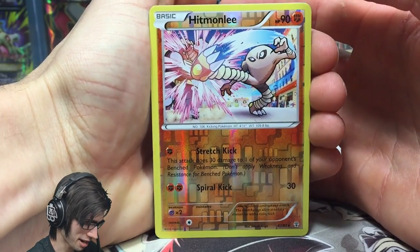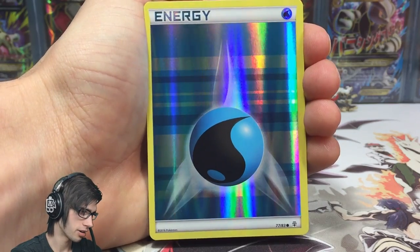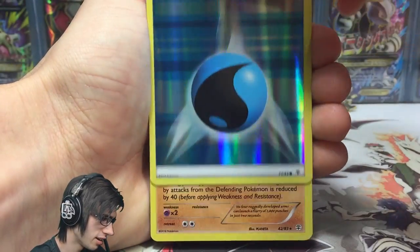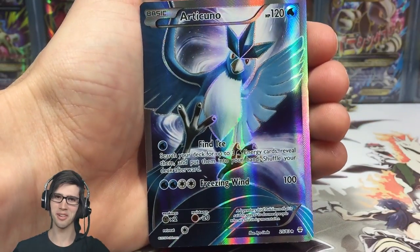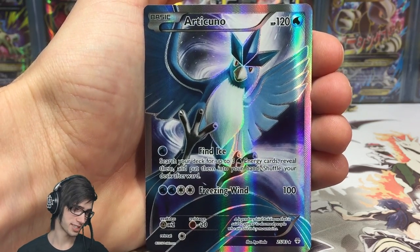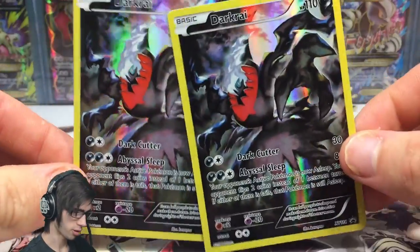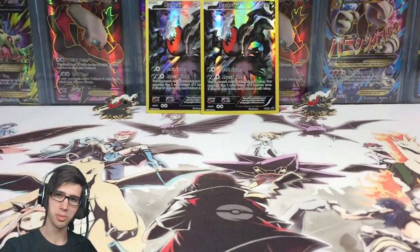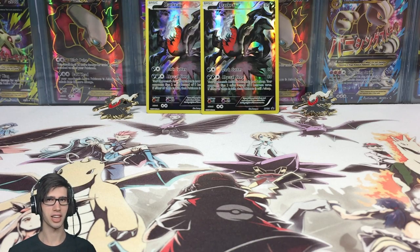To recap the best pulls: we got the Hitmonchan reverse rare, the water energy reverse — really nice shine with the holo effect — the Machamp holo, the Raichu holo, and of course the Articuno full art. Let me know in the comments what you think of that Articuno full art — it is insane! And we can't forget to appreciate the Darkrai promo and the two pins from both collection boxes. These are two awesome collection boxes — be sure to go pick one up! Drop a like if you enjoyed, subscribe if you're new, and I'll see you guys in another Pokemon TCG opening. Thanks for watching, peace!